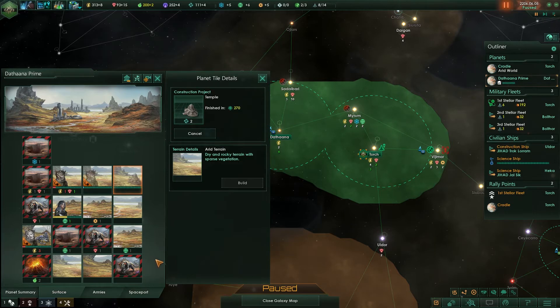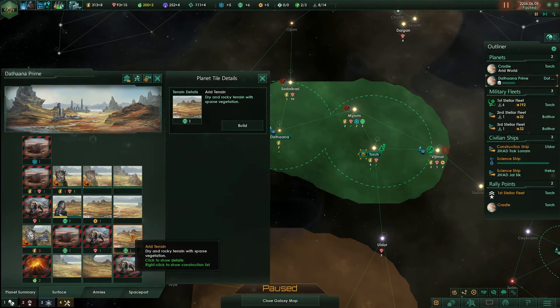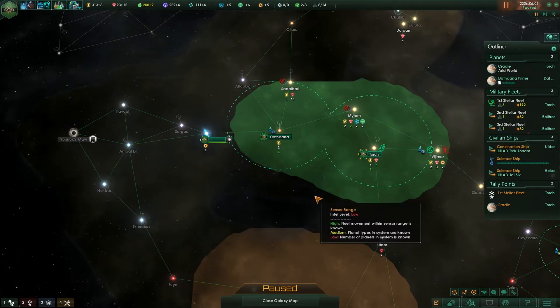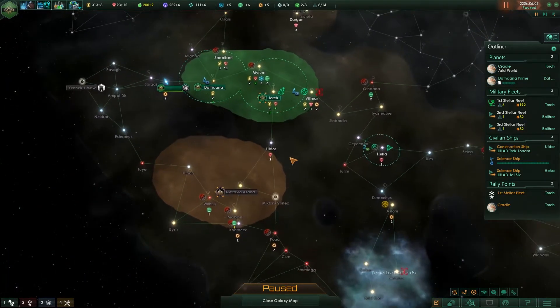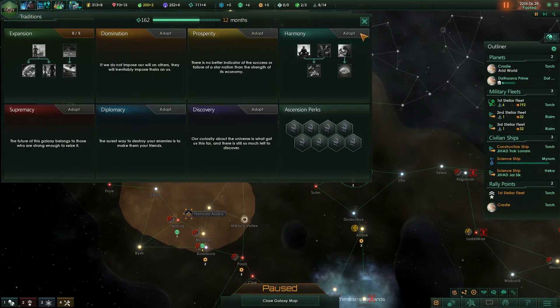I'll stick the main planetary base on that resource, which is a waste of science, but I've got that next to it. I think I'm going to have to do that. It's not a good place there at all for it. Let's get going again anyway. The temple will get the unity up and get more of these.